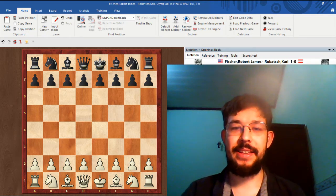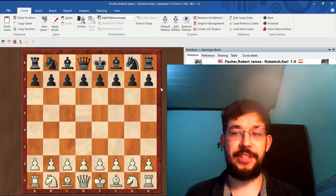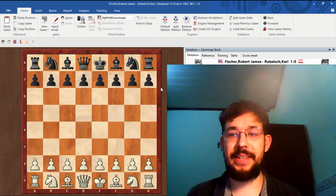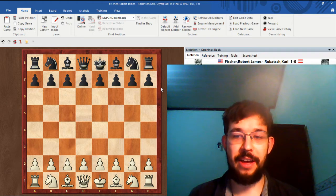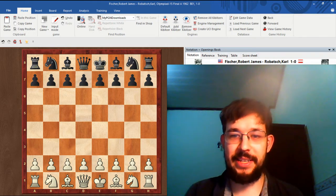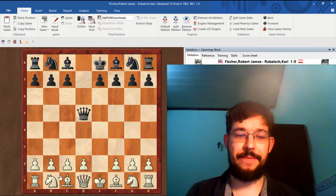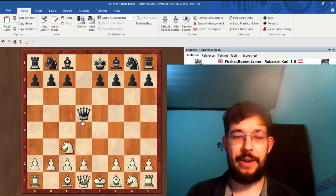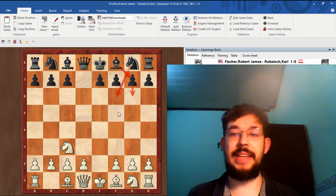Hey there, chess family — it's Grandmaster Maxilian Worth here, and I'm going to show you how Bobby Fisher destroyed the Scandinavian Defense in a game at the Chess Olympiad against Karl Robach from Austria. So let's get straight into the game. If you've ever wondered after d5, exd5, Qd5, Nc3, and Qd8 what to do when they play the kingside fianchetto setup, well, this game is an absolute model for how to deal with it.